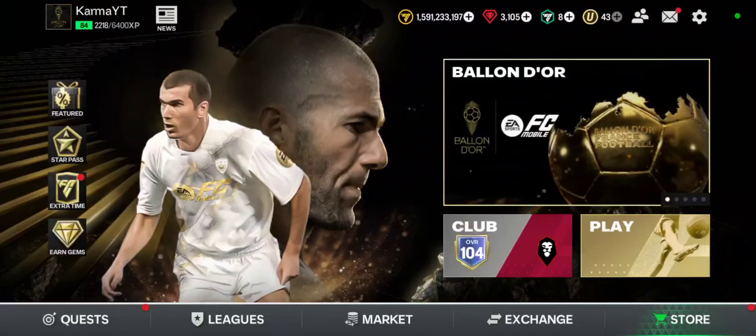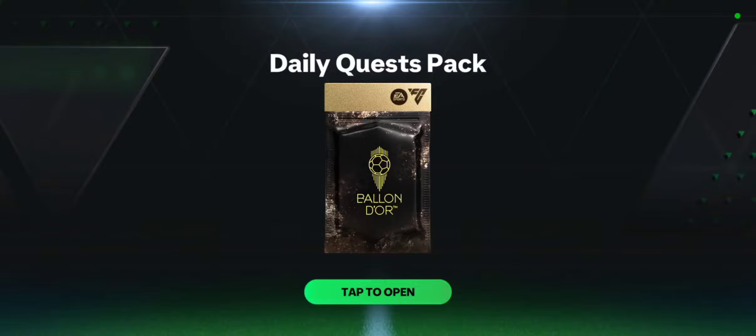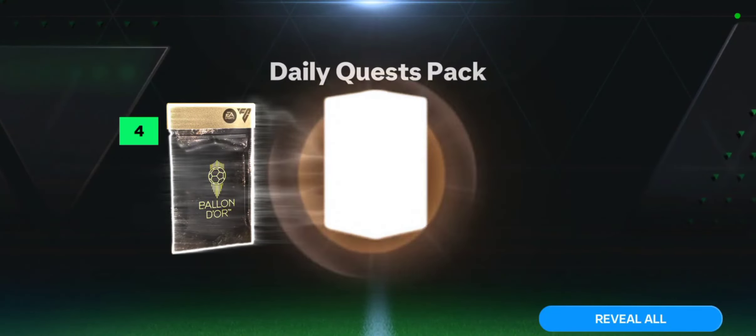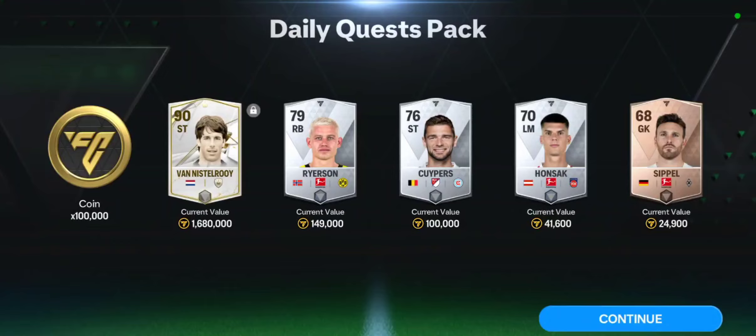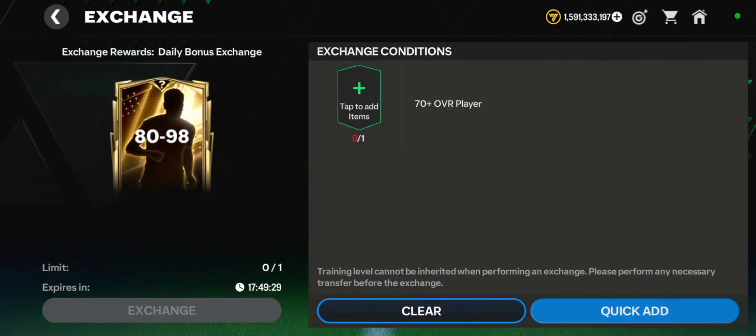We also have this cheeky little Ballon d'Or quest master pack, which we will just open right away. Hopefully it's a walkout — and never mind, it's not a walkout. We do end up packing a cheeky little 90 OVR Van Nestoroy. We are going to send to the exchange.